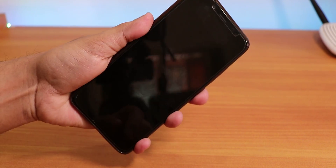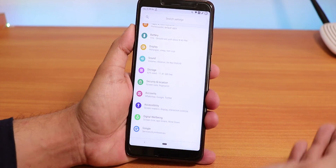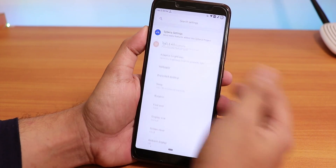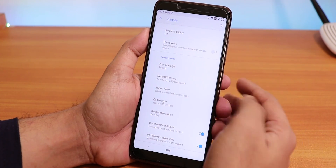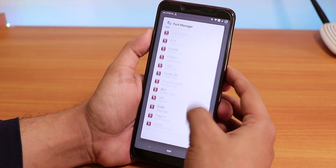The fingerprint scanner speed is not bad at all — it unlocks the phone pretty fast, no complaints there. Inside Display settings you'll see the Font Manager where you can change fonts from many options.